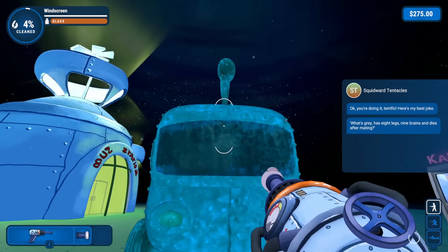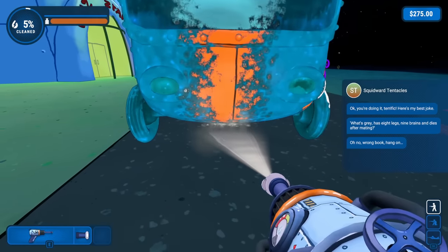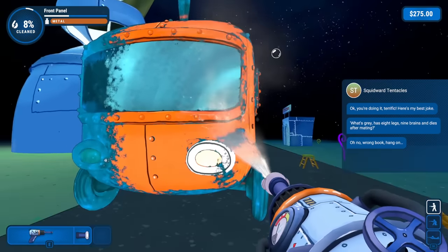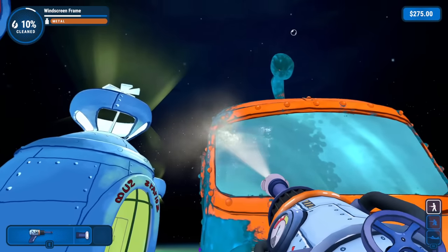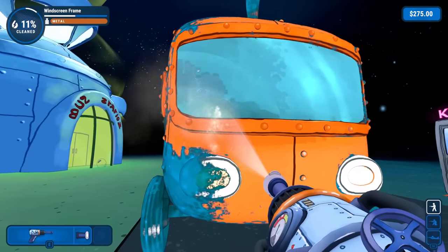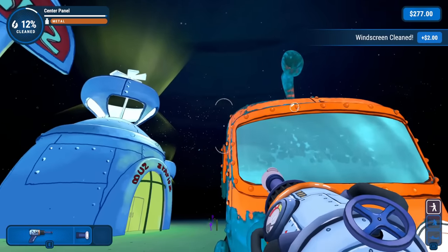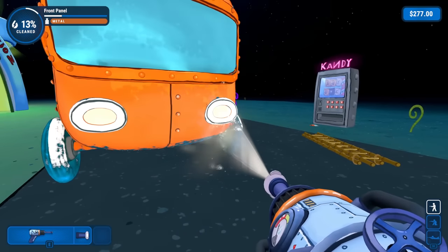We got everything soaped up on this side too. Let's go ahead and get one of the bigger nozzles on — that might be a good idea. Wrong book, hang on. Now I'm really confused. What are you trying to get at here, Squidward? Anyways, we're getting the front of this cleaned up. Everything comes off so smoothly when it is soaked up, which is really nice. It's crazy how vibrant orange everything is under all this green gook.